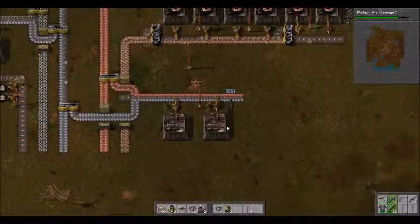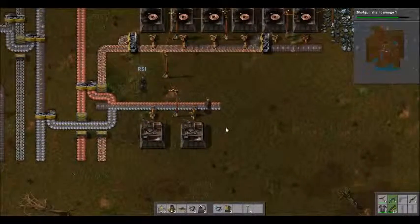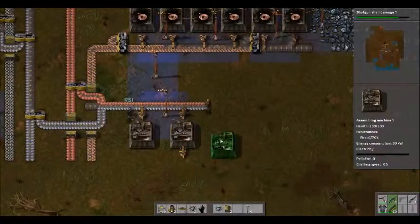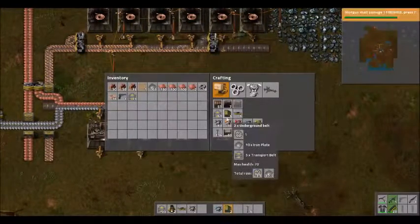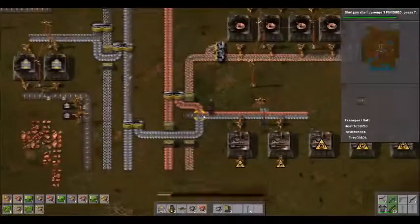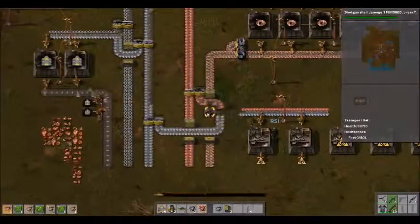Did you set up the factories for what to build? This is going to be the electronic circuits, right? I don't know. Do you want to do the electronic circuits? Yeah, this is going to need to be circuits — it's just going to need to be. So in this case, we're going to do something different. We're not going to half-ass it. Pick up all these belts and resources.